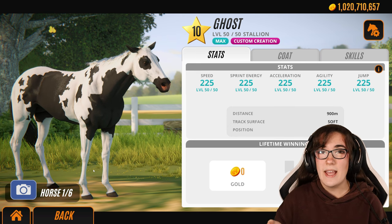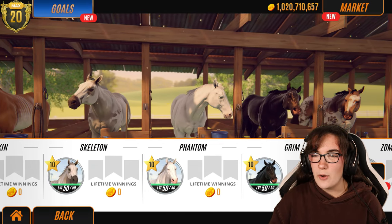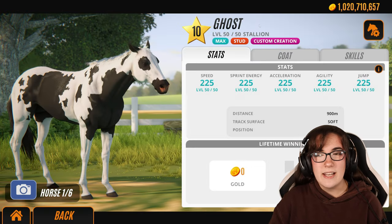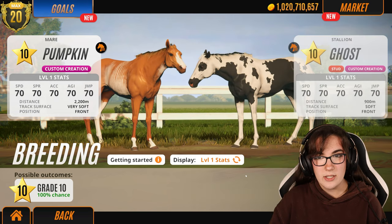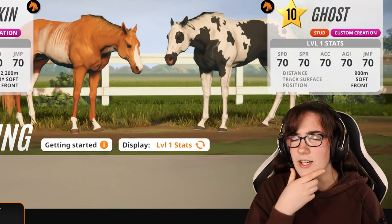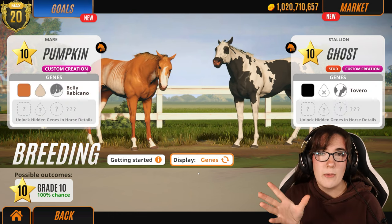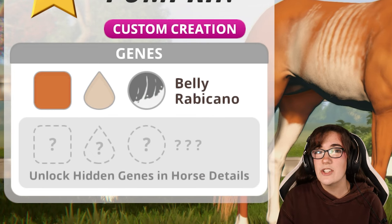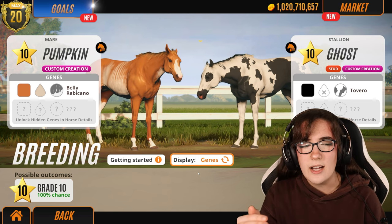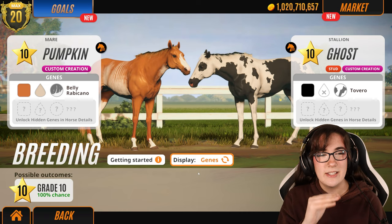We're going to try and breed all of the stallions with the mares and all the mares with the stallions so we get a lot of variety of foals. I'm not really sure what kind of foals we're going to expect — we've got a bit of a variety of colors. These are our genes: we have Rabicano and Tobiano. With hidden genes, anything can be expected — we have no idea what random hidden genes these horses have, so we might get foals that look nothing like their parents.